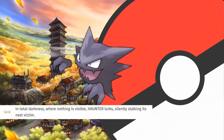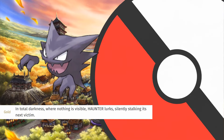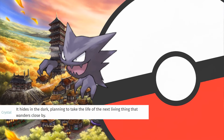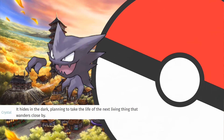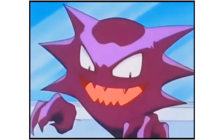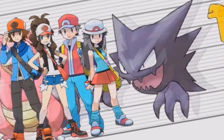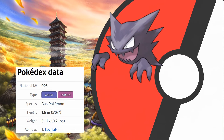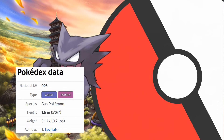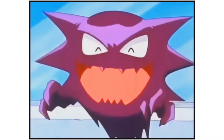In total darkness, where nothing is visible, Haunter lurks, silently stalking its next victim. It hides in the dark, planning to take the life of the next living thing that wanders close by. That does sound kinda spooky, but Haunter is just a cute little purple — OH MY GOODNESS! I couldn't believe what I read there! I thought Haunter was the size of a backpack or something and not of a shelf! And the other entries don't help either. I seriously underestimated that purple fella.